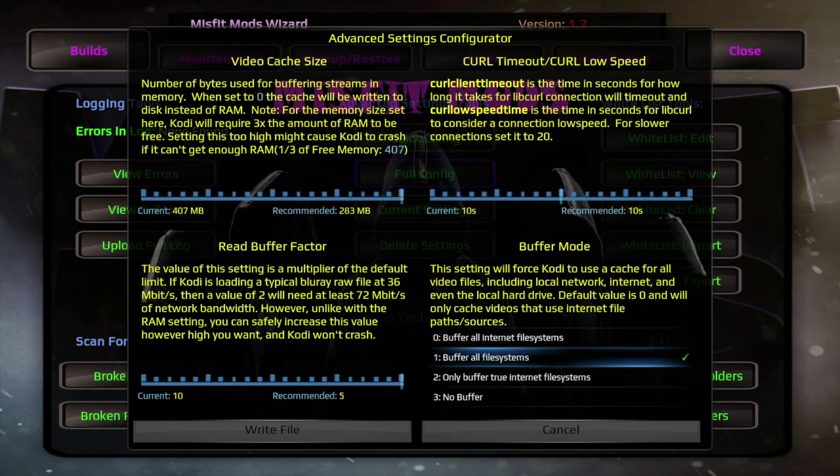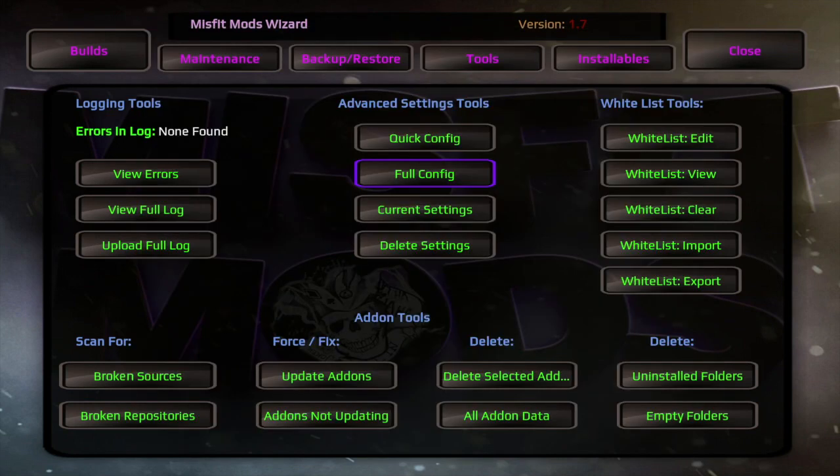If you guys really read everything, you'll actually get the gist of some of this — it'll make sense to you if you just read it. But whatever you choose to do, just don't forget to write the file. After you have written the file you will be able to check on your current settings with this particular wizard.